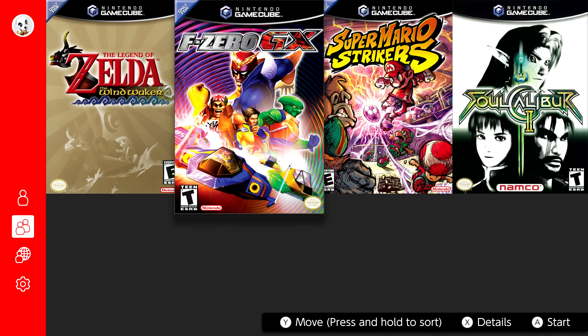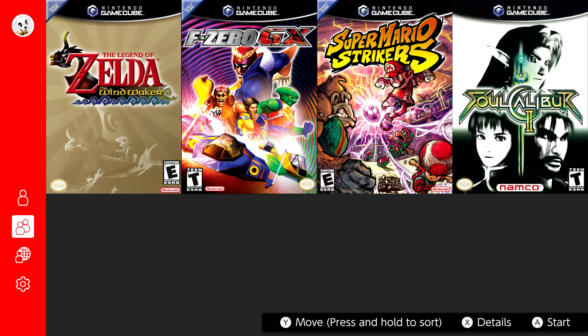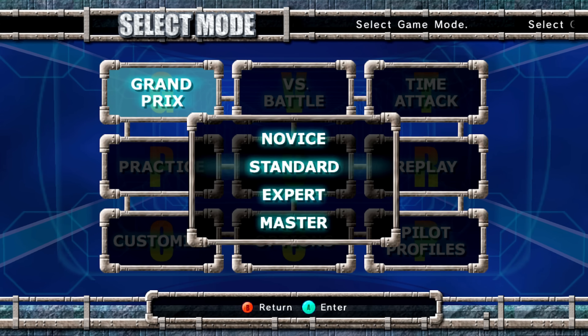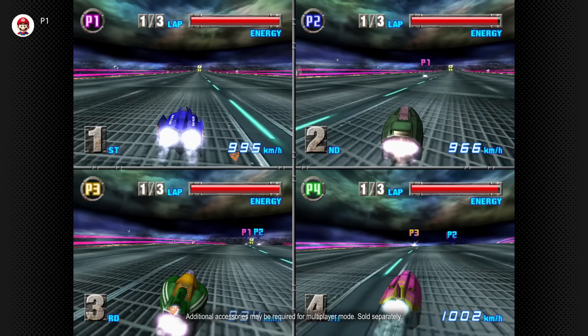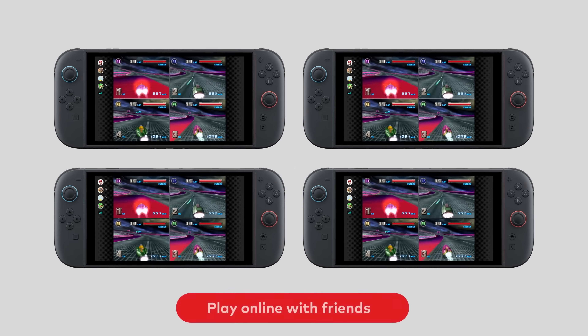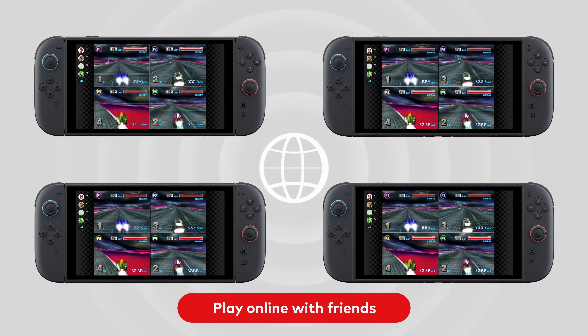Before we go into depth on what might have been, here's what we're getting on Switch 2. To start anyway, at least 10 GameCube titles will be available, each with the promise of enhanced resolutions, faster loading times, and even online play if there's a multiplayer mode.